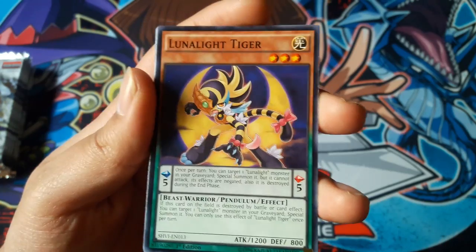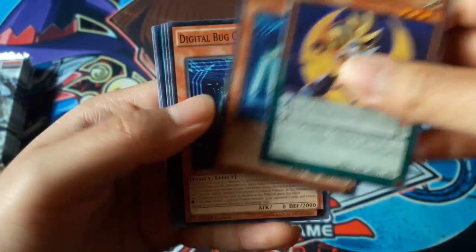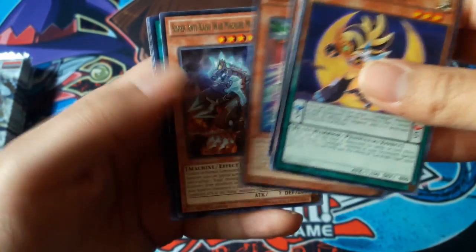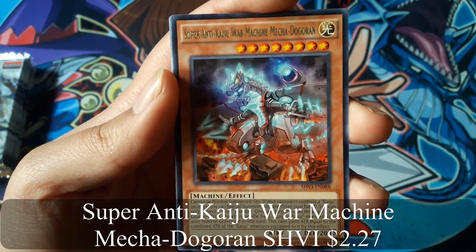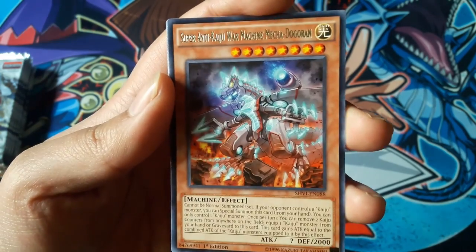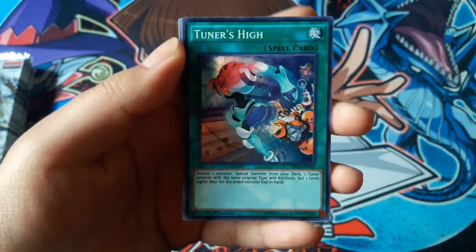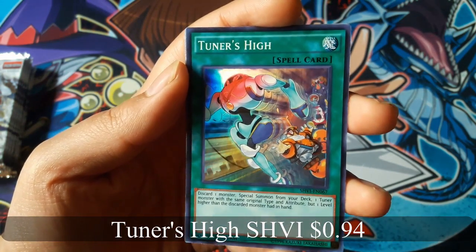Do you like Tiger? Super Anti-Kaiju War Machine Mecha Dogoran for a Rare — that's a long name. And Tuners High for a Super Rare.